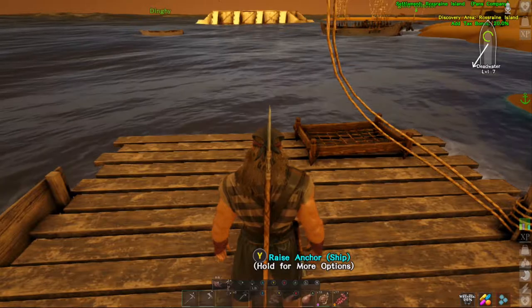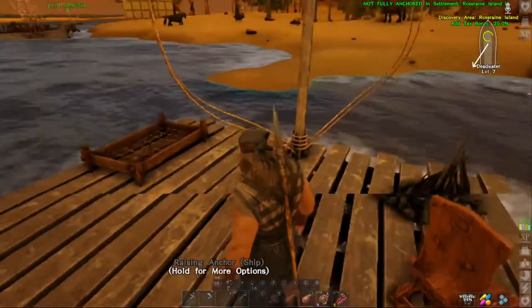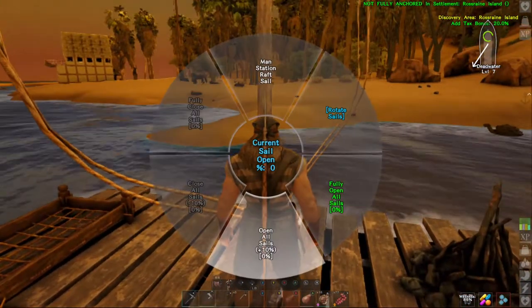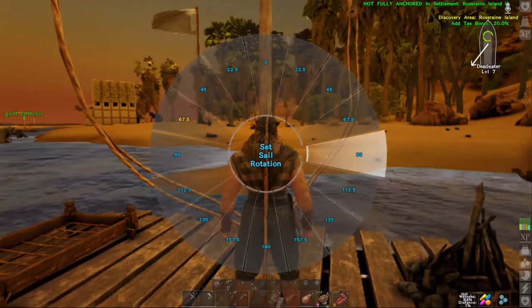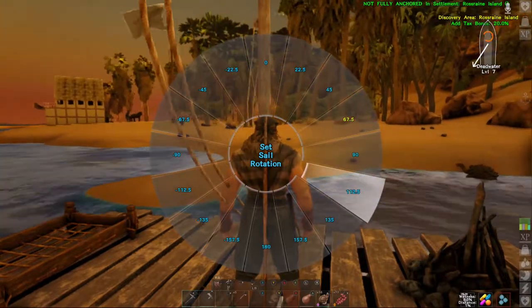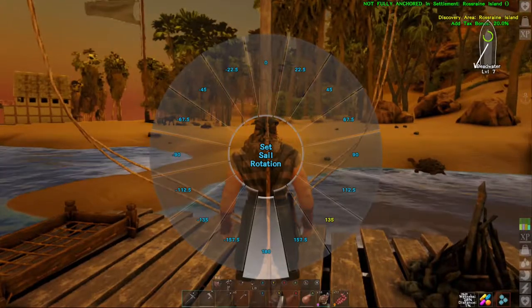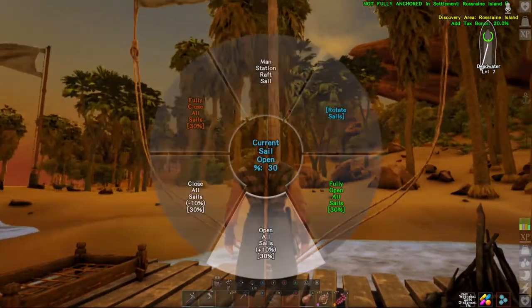My raft — I don't know who added an anchor to it but that's cool. You've got to open the sails a little bit to be able to move, and then you can rotate your sails. If you want to go kind of backwards you've got to go down to the 180. We'll open the sails a little bit more.